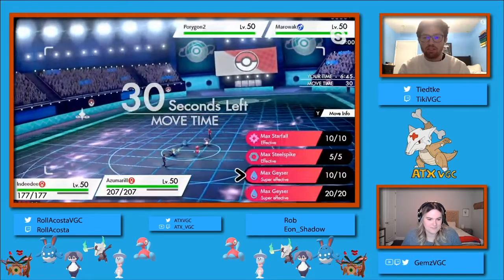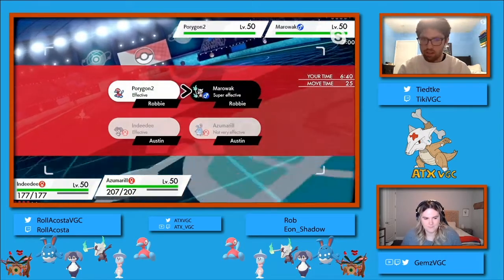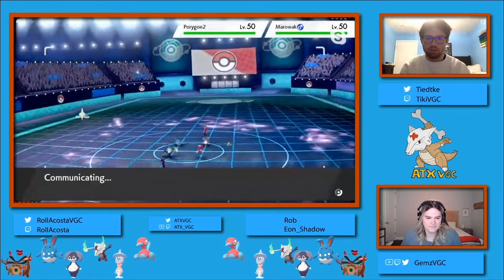Especially in this case, I believe it is a Life Orb Azumarill, and the Life Orb is what's going to help. Your Life Orb Max Geysers and Max Starfalls are just going to do so much damage to the opposing Pokemon.